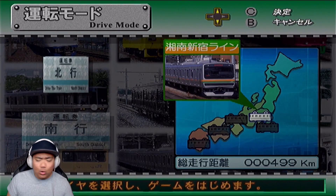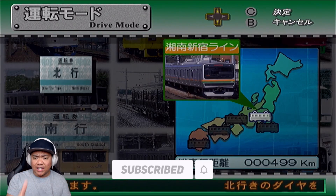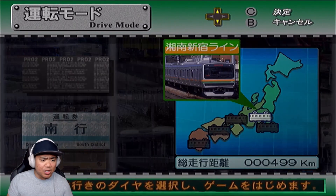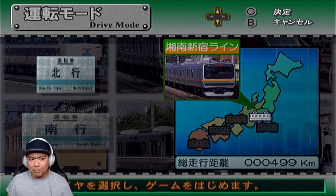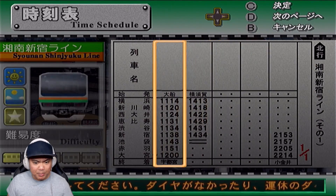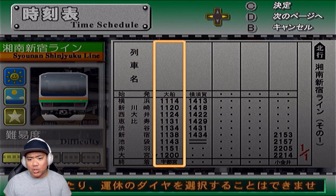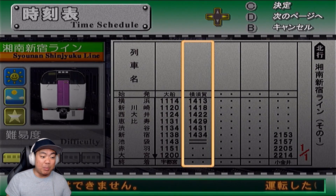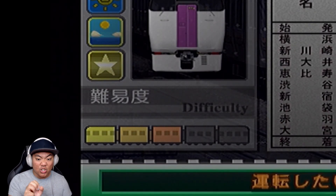The cool thing about this game compared to the others is that you can play the lines going both ways. In most Densha de Go games, the lines are available only in one direction. The last time we played this we did the northbound, but let's go back to that. We are back not with stars but with train cars — rated three train cars out of five.